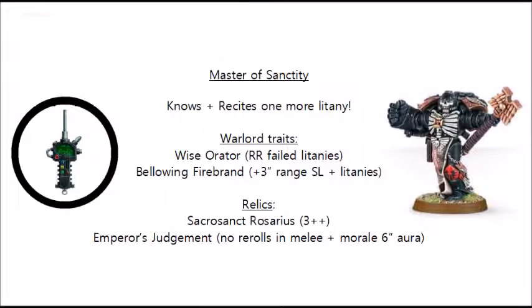As with all the other Psychic Awakening Masters of the Chapter, before the battle you can pay 1 command point to upgrade your Chaplain to the Master of Sanctity, the Chief Chaplain for your chapter. You can only do it once per battle, and you can't have more than one Master of Sanctity in an army. This 1 command point investment allows him to know another litany, and to recite 2 litanies at the start of each battle round.